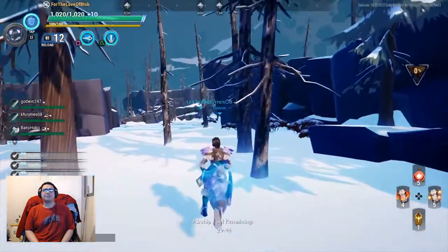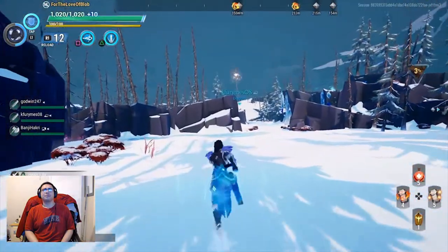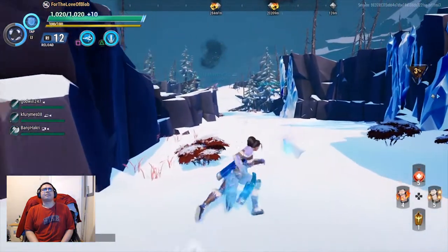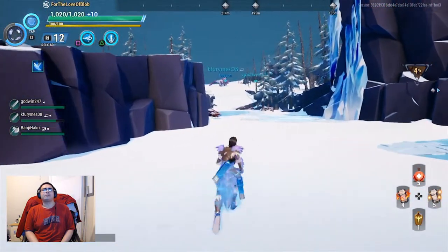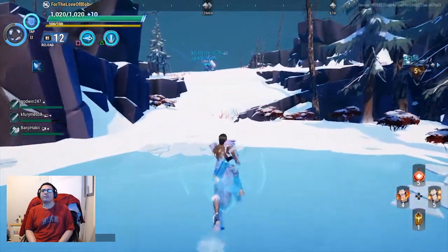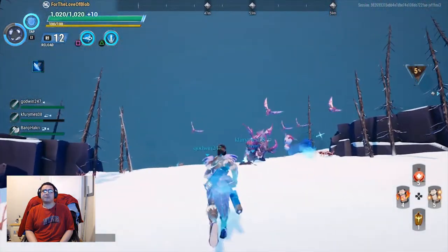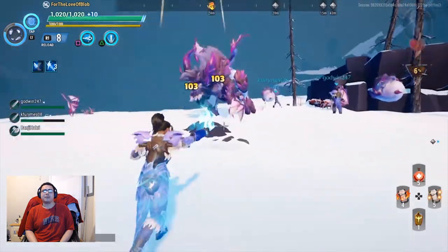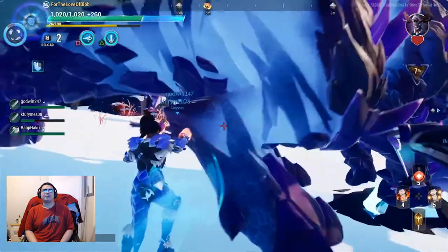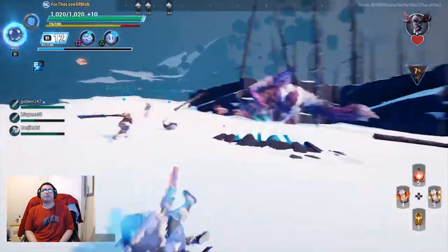Gotta get some more materials. Need to make all the potions. Oh, there it is — I can see it. So how I usually play with the repeaters — I forgot to show you guys my lantern earlier. I have the Skarn's Defiance Lantern, so I have the shield. What I do is I'll pop the shield instead of getting close, so I can empower my repeaters. And then I'll drop the empowered attack speed, because that's a buff that goes to the whole team. And then I use my empowered shot. Like that. And that's usually how I do it.